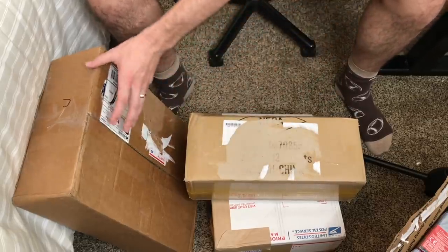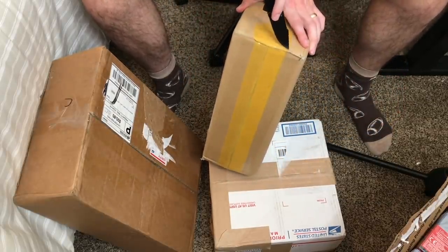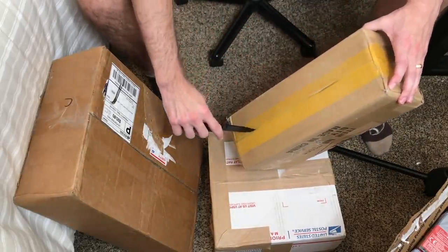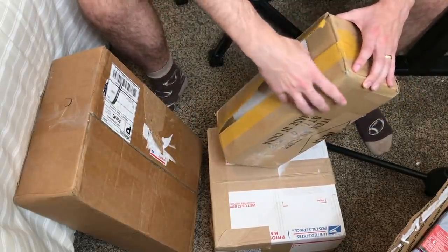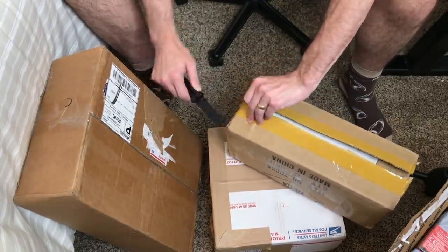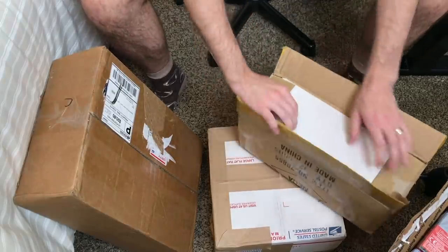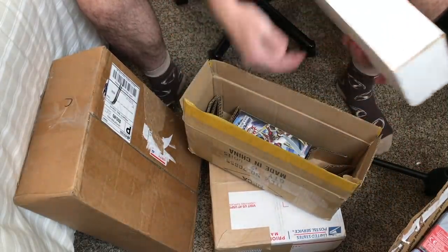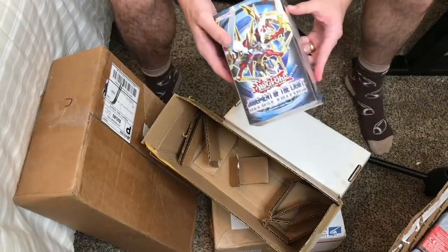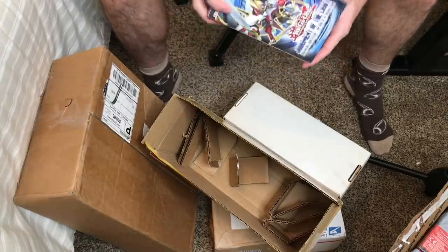Now let's get into the more exciting stuff. This one is pretty awesome — we're going to save it for last. This should be a lot of fun. It's going to involve a future opening, probably this week. This box is very dense so it's not easy to cut. First of all, we have a Judgment of the Light Deluxe Edition. There's our favorite set, Judgment of the Light — maybe one day we will pull a Star Eater Ghost Bear. That's pretty cool.